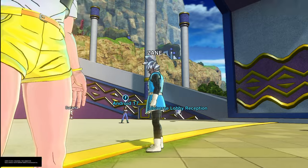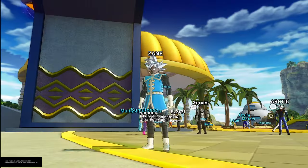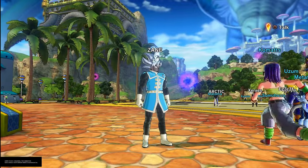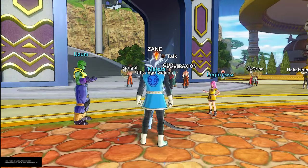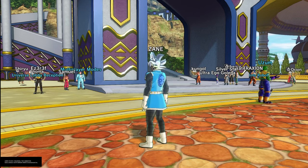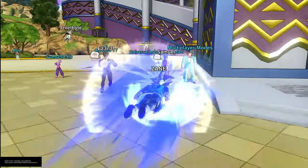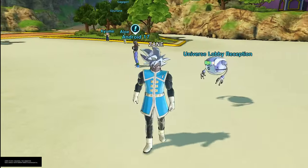Ultra Instinct is basically a defense-type Awoken skill. I feel like it's designed to counteract Beast, because Beast has no defense — it's more offensive. This is one of the first Awokens that's actually great but not overpowered. You've got the dodge mechanic, which people could abuse, but I really don't think it's overpowered.